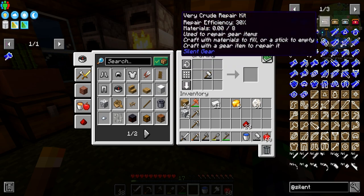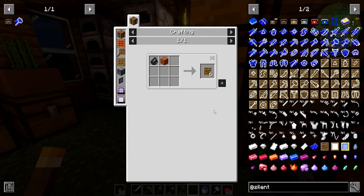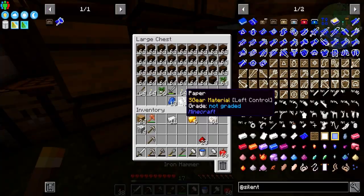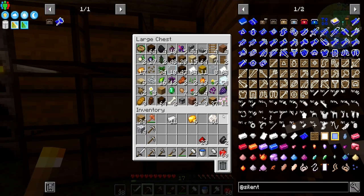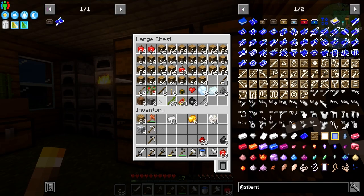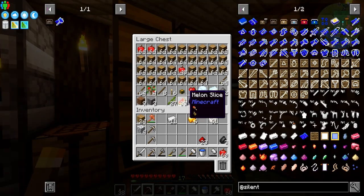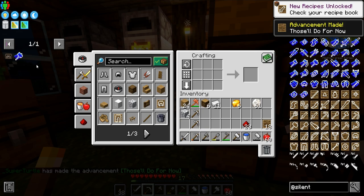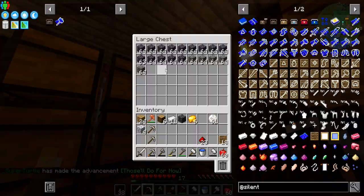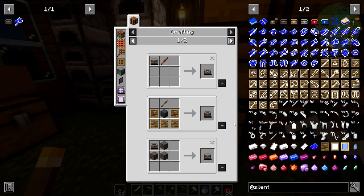We need to make the repair things — we need a stick and some flint. We have a chest there — flint, four more flint. We got three flint, we combine those — look at that, we get quite a few. And we just need some stone and a stick.